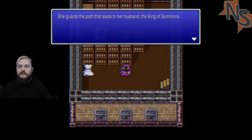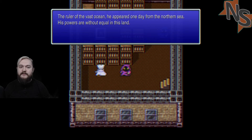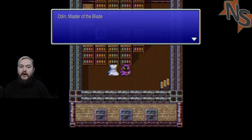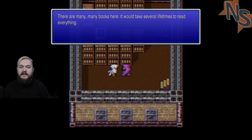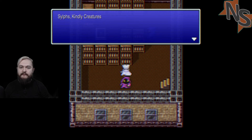Shiva, queen of ice. Chocobo - the cutest of all the summons and the first to flee from battle. Shh, it's a library! This book is so moving - I just see a bottle of booze on the table. Asura, queen of summons - she guards the path that leads to her husband the king of summons. Only those who surpass her power may behold the king's true form.